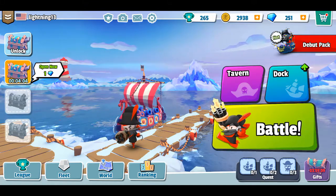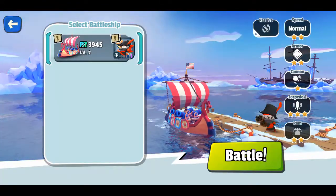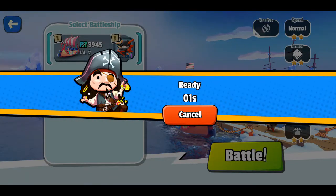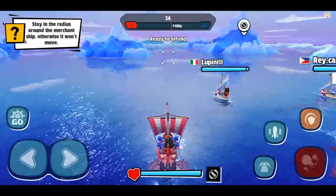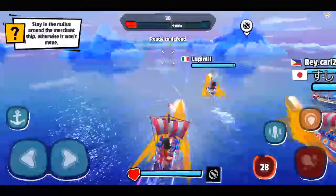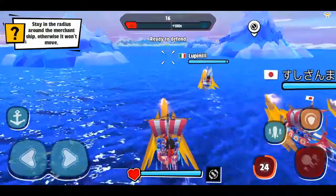We're going to go to a battle and I'll show you what this game looks like. Right now I only have one pirate ship, I can build more. You have to collect materials, and as you do battles and open the chest you can get the materials to build different ships. I believe it's five players versus five players. I click that little thing on the bottom right hand corner and that makes my ship go faster.